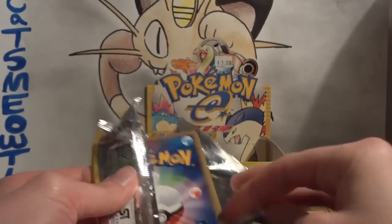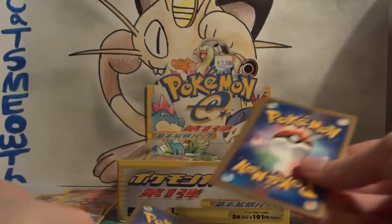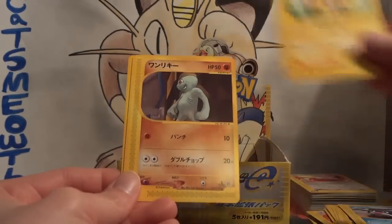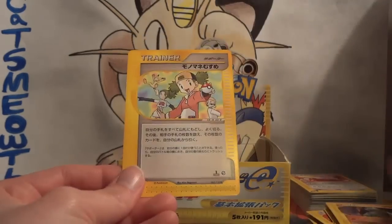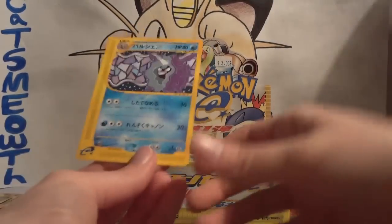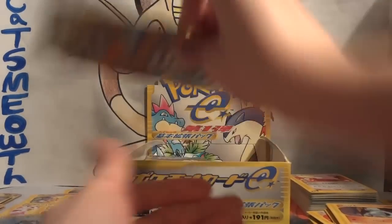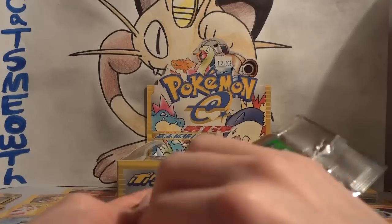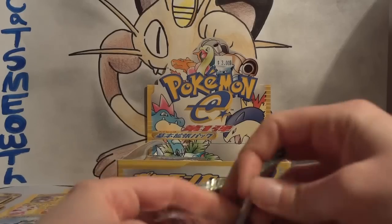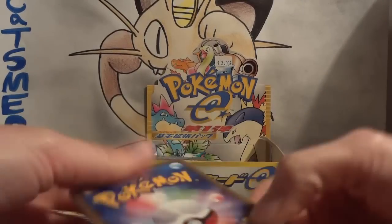A holo Mewtwo duplicate I think is a little cooler than a holo Poliwrath duplicate. Poliwag, Pikachu — I think that is the second Pikachu of all these packs. Machop, and a Copycat, and my rare is a Cloyster — another duplicate. Kind of sad that all three of these packs so far have been just duplicates, but we still have around 20 packs or so to go in this video.